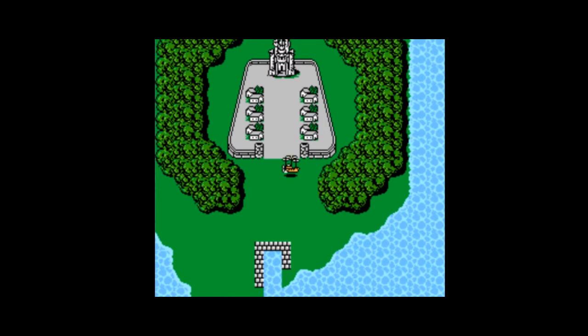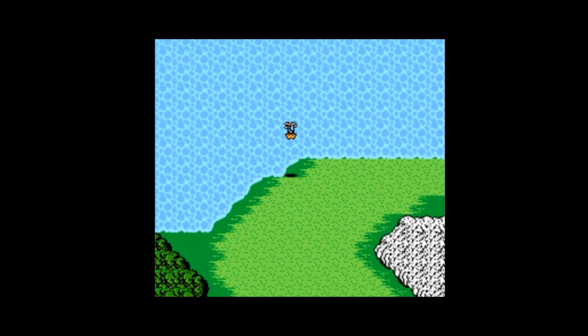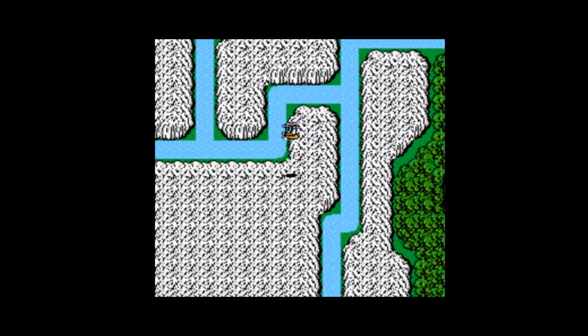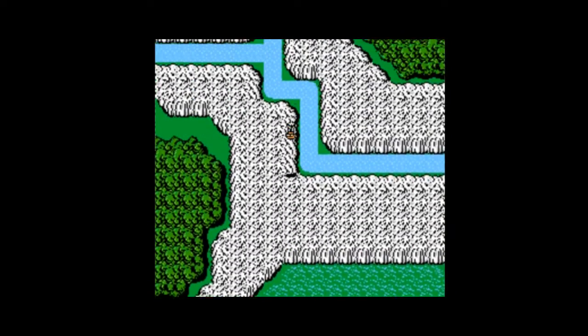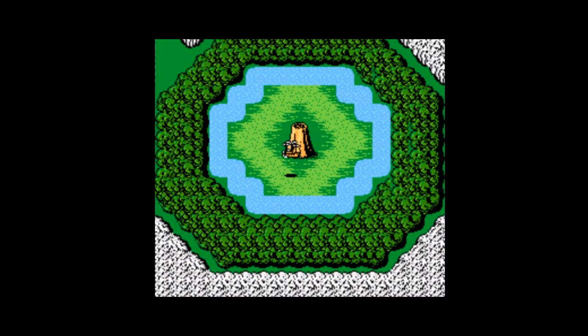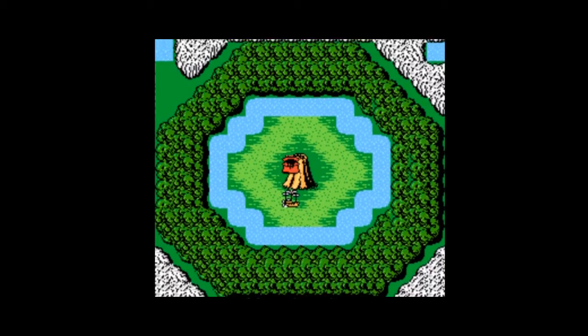In this episode, we are going off to tackle the next dungeon that houses the next Elemental Fiend, which means I have to take a minute to figure out where I'm going. Here we are — this volcano here, this is Gurgu Volcano. It's the site of our next trial. I'm going to use a tent real quick just to save the game.